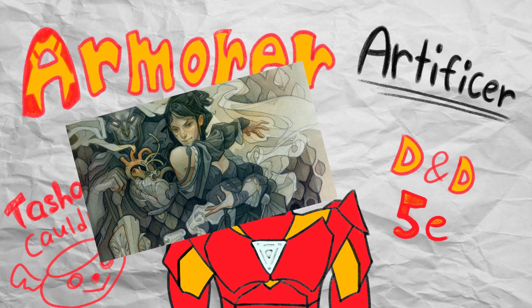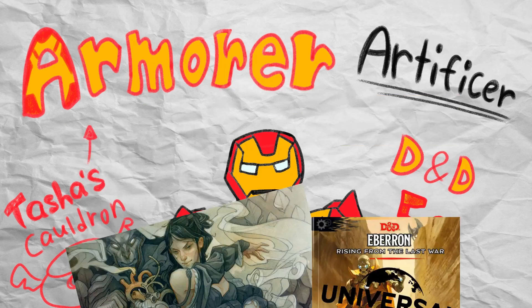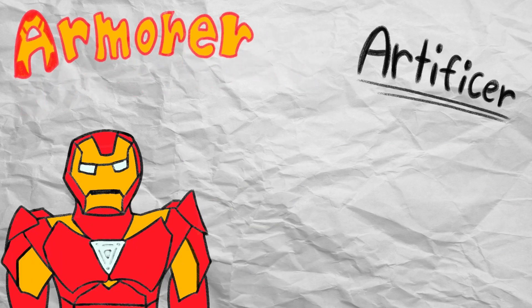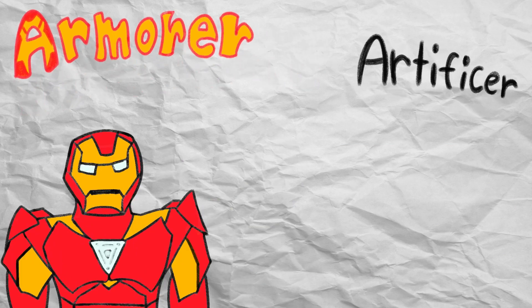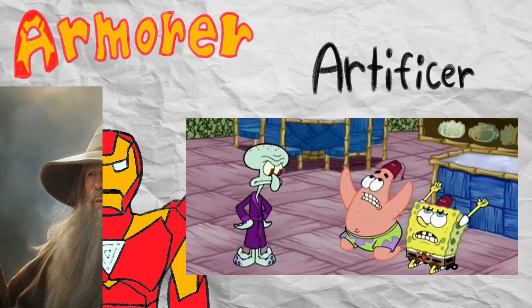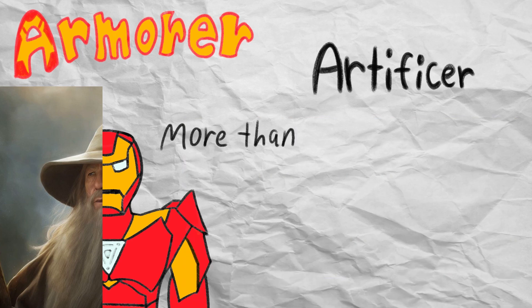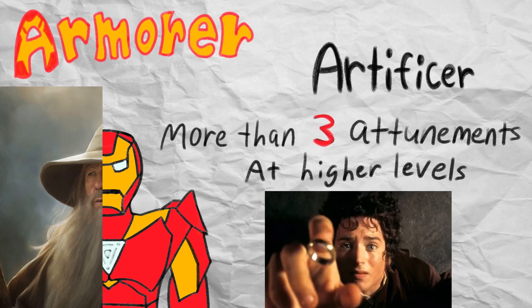Tasha's Cauldron of Everything grabs the artificer class from Eberron: Rising from the Last War and makes it the 13th D&D class that any setting can employ. It also added in the armorer subclass, which is what this video will be primarily focused on. Artificers are pretty nifty, as they are a half-caster class that gets access to ritual casting and can create their own magical items. Not only that, but they are unique in that they get to attune to more than three magical items at later artificer levels.